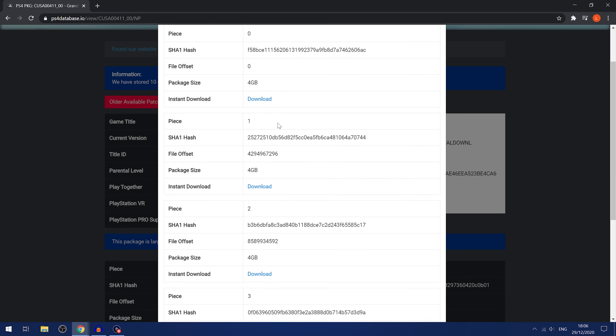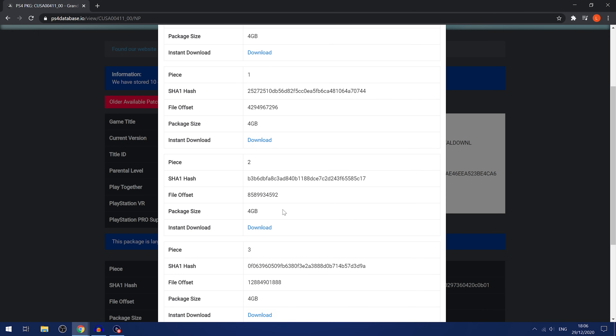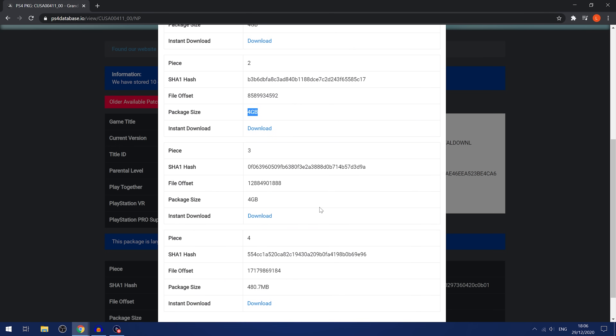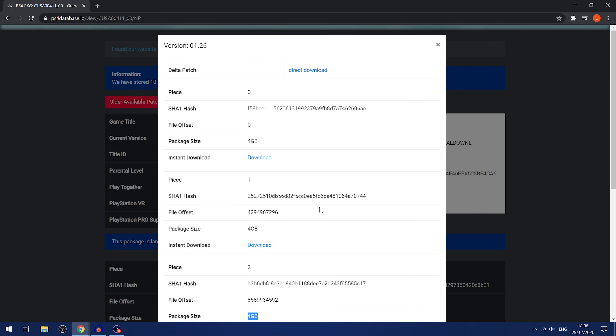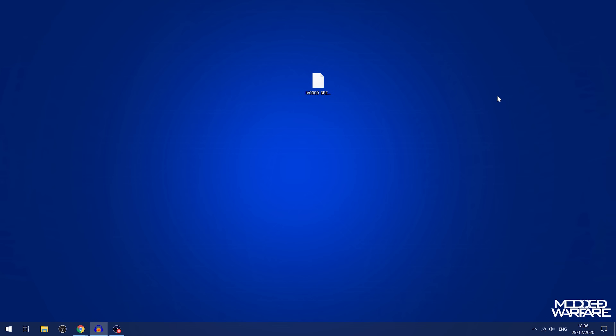So you'd go to a website, see if it has any older patches available, and download an older update. But the problem is all updates larger than 4GB come in 4GB parts, so you have to download all the different parts one by one and then merge them back into one file using software on your computer. Or you could use the remote package installer to send all the parts one by one, but even then that requires having the whole remote package installer set up with a good package sender app that can handle multiple parts.